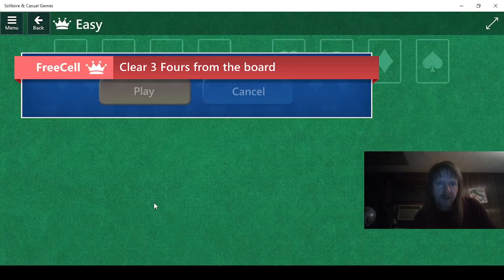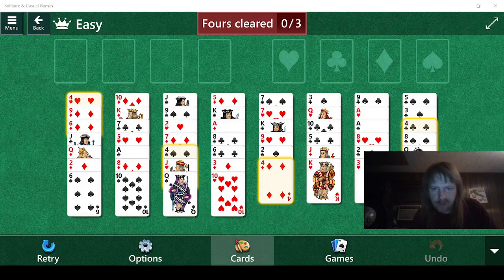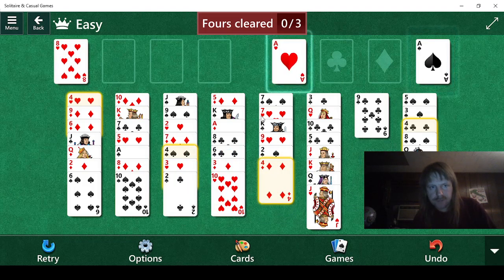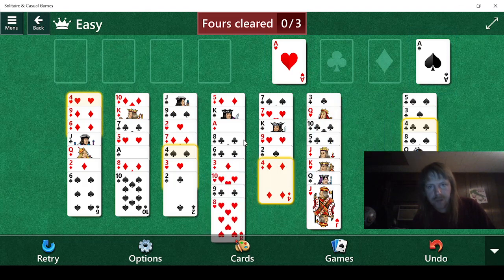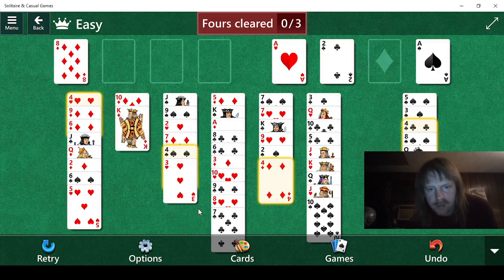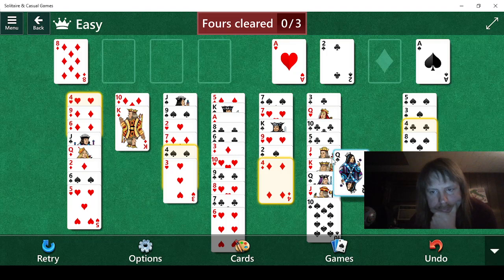And we're back. We need to clear three fours from the board — three quarters of the fours. That's a math joke. We need a black four. I think the play is probably to do this, and then we can do this — that'll work for now. We need to find more aces. Some close-call fallacy would dictate this would be the way to go. We can do this — I don't think we need that ten; I'm probably going to regret that.